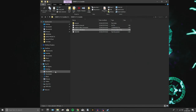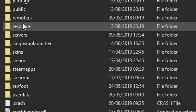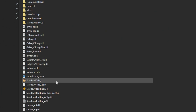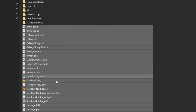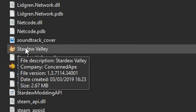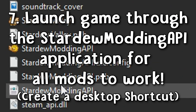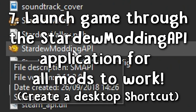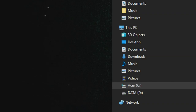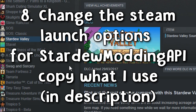To find SMAPI, go to This PC, then Program Files (x86), then Steam, then Steam Apps, then Common, then find Stardew Valley. Here is your main Stardew Valley folder. You should see all of these files here. This is part of SMAPI. You'll have the normal Stardew Valley application, and now you'll also get a new application called 'Stardew Modding API.' In order for mods to work, you need to launch this application.